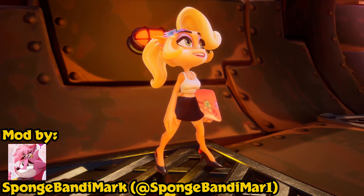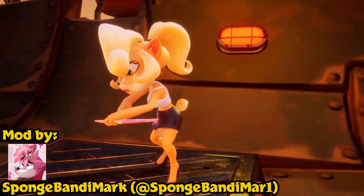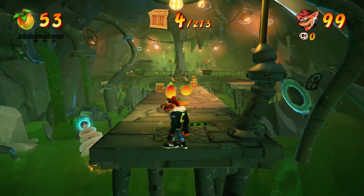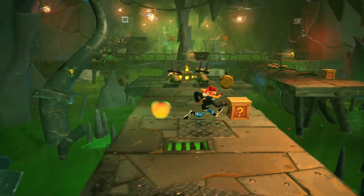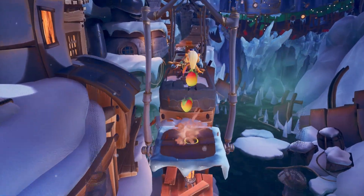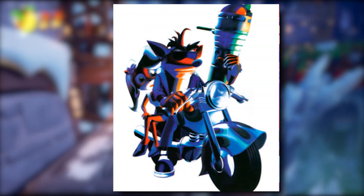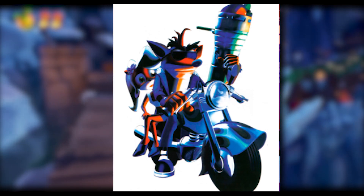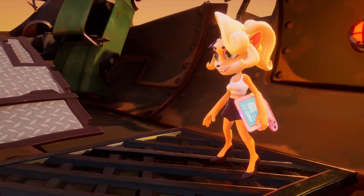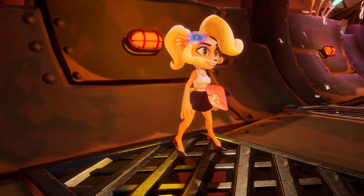Speaking of Crash Bandicoot Warped, Spongebanymark and Nitro Neato brought an interesting skin to life that was in the artwork of Crash Bandicoot 3 Warped. The Crash Biker skin is a classic look that's been seen in CTR, Crash 4, and even Crash on the Run - it's become a staple to the series. But in Crash 4, Coco got her own biker skin to match Crash. Did you know that Coco at one point also had a different outfit for biking in Crash Warped? In this image, we can make out that she is behind Crash, wearing a white tank top, a leather skirt, and black heels. Nitro Neato redrew it with the Crash 4 Coco, and Spongebanymark brought it to life in Crash 4.